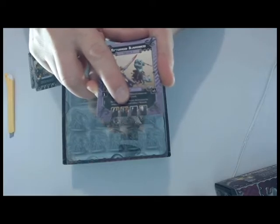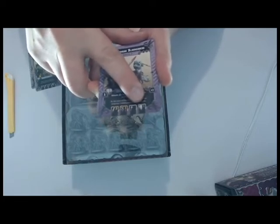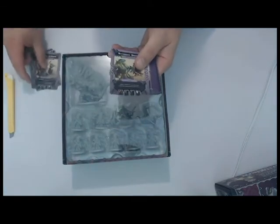Now you roll different colored dice. Let me tip it so you're not getting light glare. You use two yellow dice to attack, one yellow die and one red die for ranged attacks. They don't have any magic, and one blue die for defense. There's one for every hero in the group, and then there are special abilities and all of that. Basically every monster has some stats like that on their card.